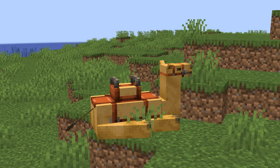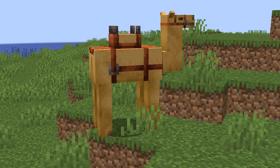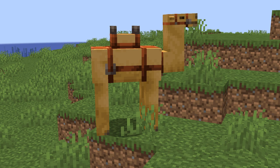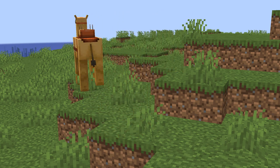Camels will spend most of their time sitting down. If you try and move off with the saddle, there's a short standing-up animation before you can actually move off. You can also just take him away with a lead if you're unable to find a saddle.